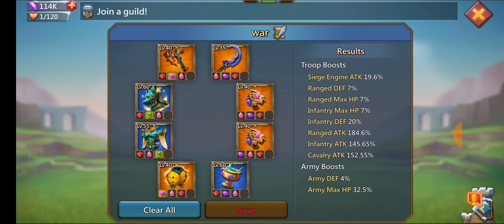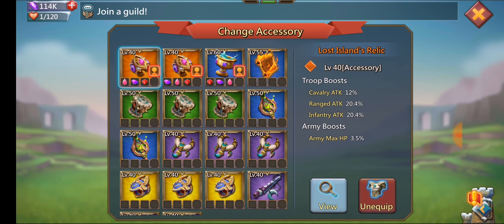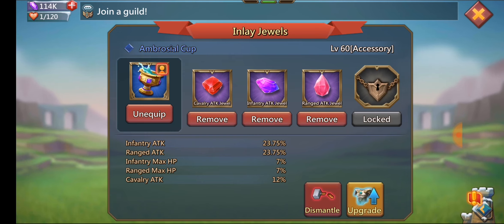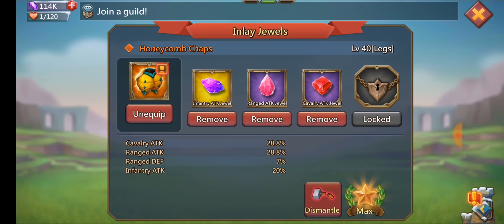Everything is purple across the board. These free-to-play rings are really good — they give 8.4% infantry and range attack and 3.5% army HP, with full gold and full purple jewels in both. Then there's the cup, which thanks to the bargain store giving us so many halos I was able to make a blue cup. That obviously gives infantry HP and range HP with full purple jewels. The legs give about 16-point-something percent attack on cav and range, so also really good.